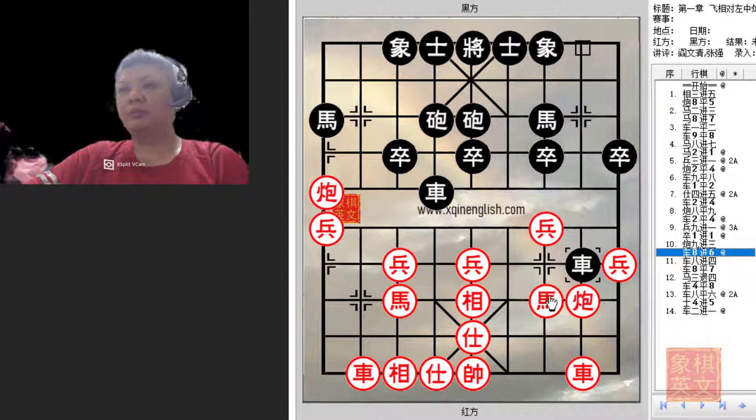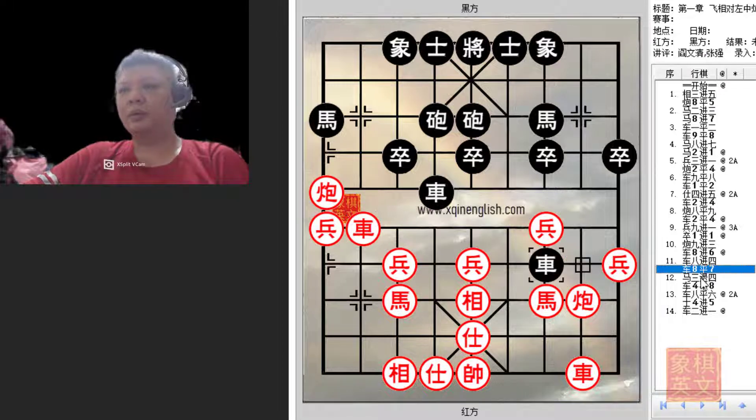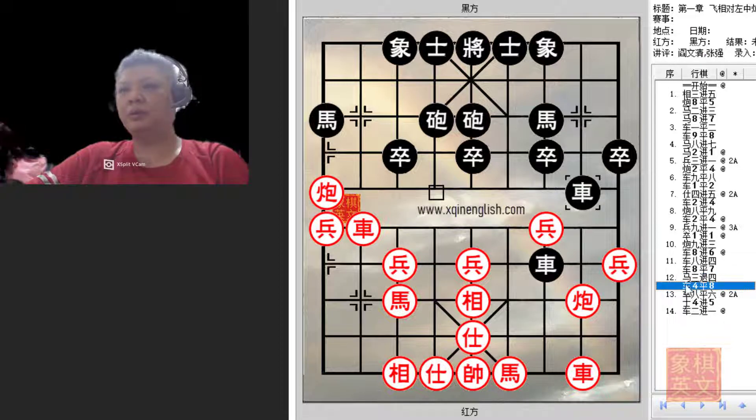Both colors should have made some gains — black in terms of position and red in terms of the pawn. Black attacks the horse, forcing it back and losing some tempo, and black will continue his pin on the cannon and chariot. This is a very important intermediate move to make.